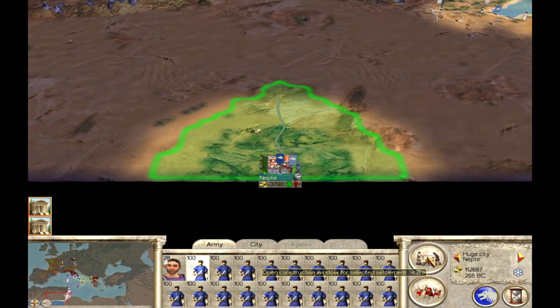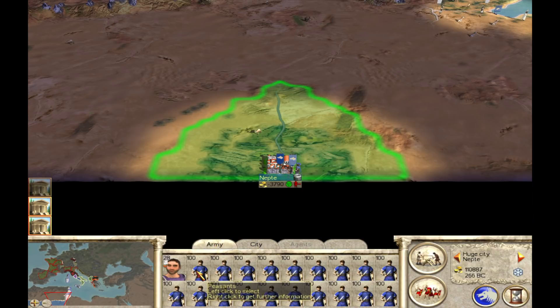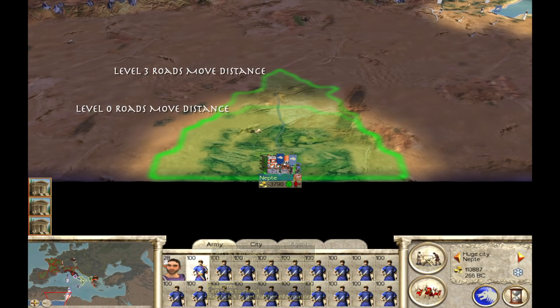Finally, we're going to finish it off with highways, and now the peasant is able to move this far. You can see it's a pretty significant difference that any unit is able to move when you upgrade the roads in a city. Units moving along those roads are able to move a significant distance further for every level, and that adds up when moving large distances across the campaign map.